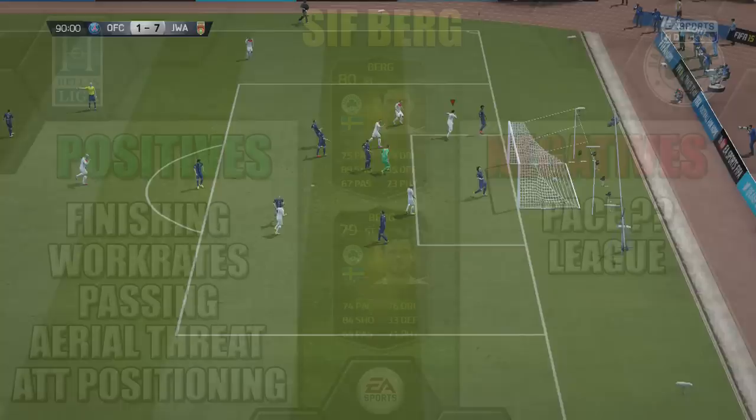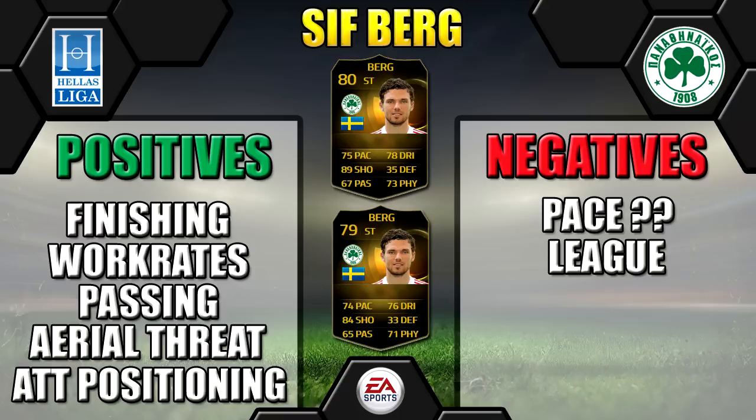Price range is 5 to 25k. We're just going to leave you with second in form Berg's positives and negatives to look at. He would make a great partner up top for Ibra — two beasts up top would cause some real damage.